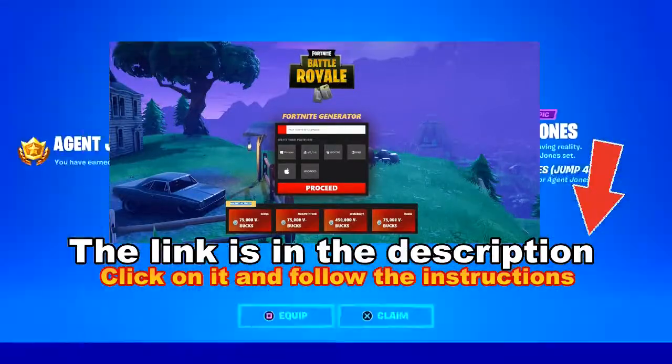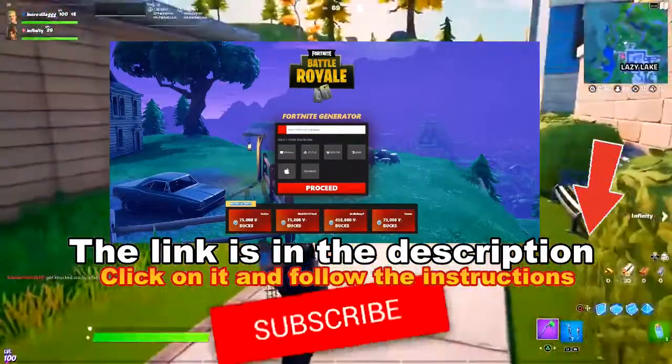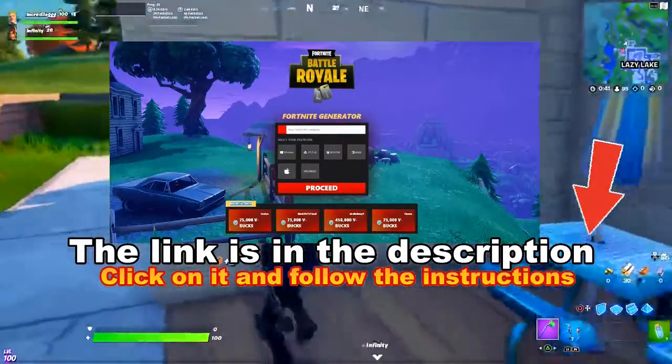Hey, I think we got it — Agent Jones Jump 42! That's sick. Yeah, you have to craft the guns. Oh, I hear something — yo yo yo, I hear it, is it inside?